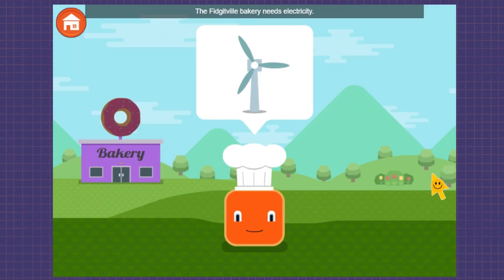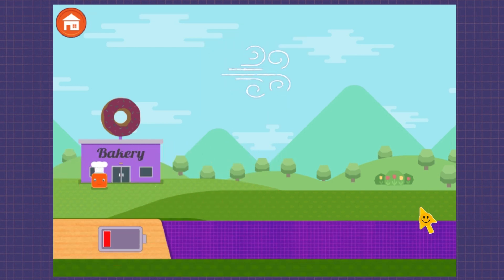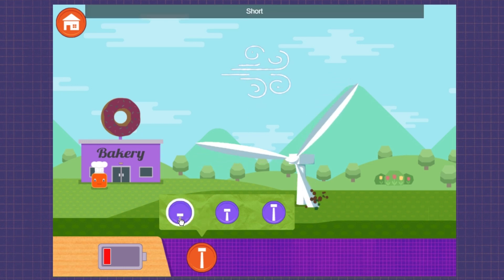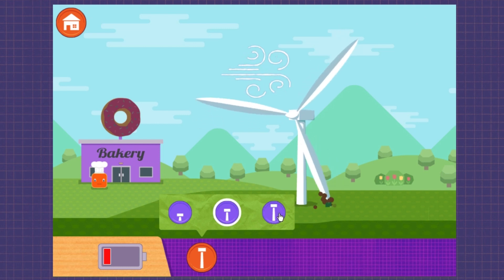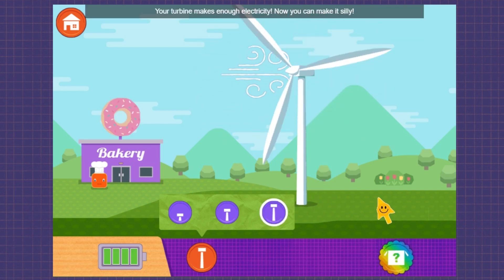The Fidgetville Bakery needs electricity. What can you change to catch more wind? Short! Keep designing! Medium! Tall! Your turbine makes enough electricity! Now you can make it silly!